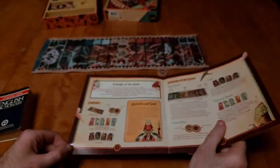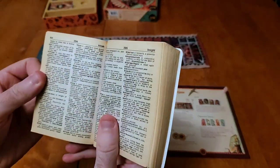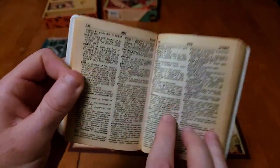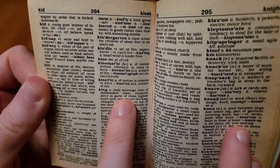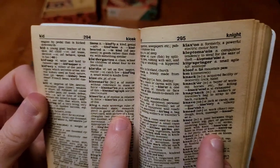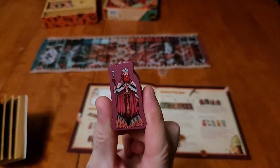Next we have all of our playing pieces. We have the king, and if we make our way to page 294 in our dictionary, a king is defined as a male sovereign ruler of an independent state — or a monarch, or a piece in a game of chess. In our case, the most relevant definition is a male sovereign ruler of an independent state. Here is our king token.